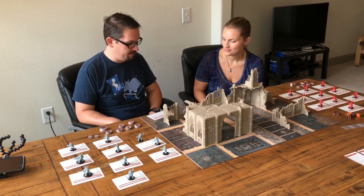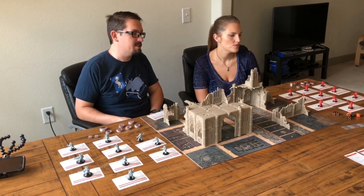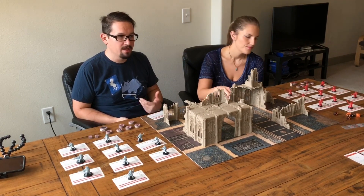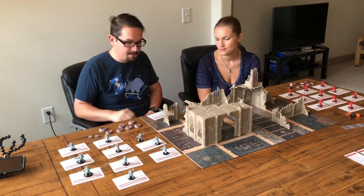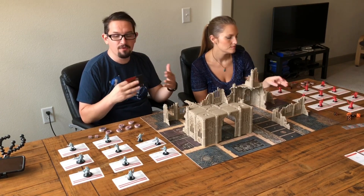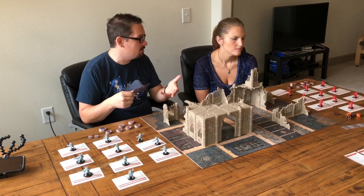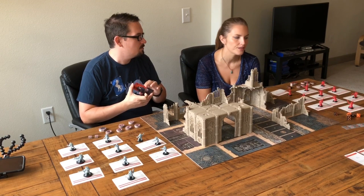The initiative phase works easily enough — you just determine which player has initiative by rolling 2d6 each and seeing who rolls highest. Whoever has the highest number has initiative for the rest of the round. Then you move into the movement phase. You might want to grab one of the cards to follow along. Whoever has initiative starts and is going to move everyone on their kill team.